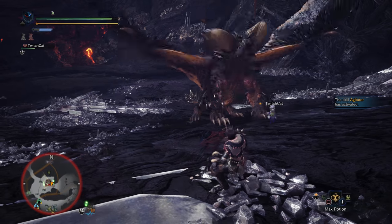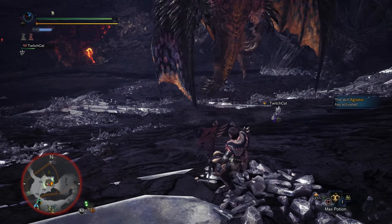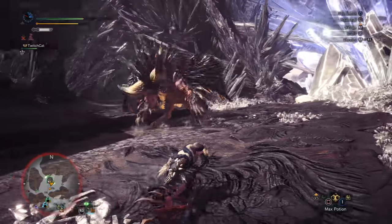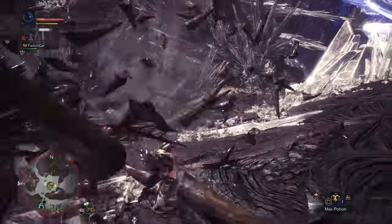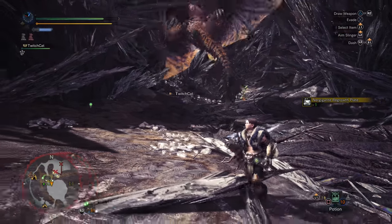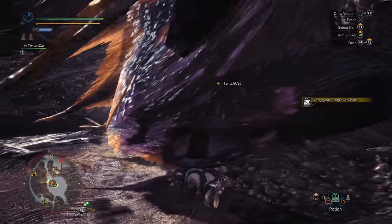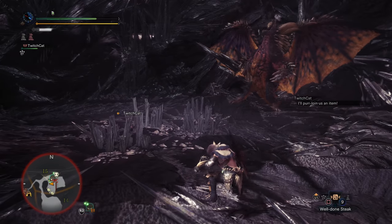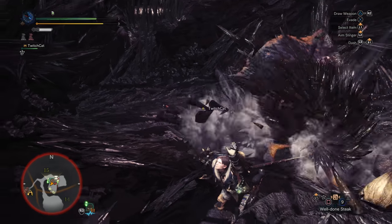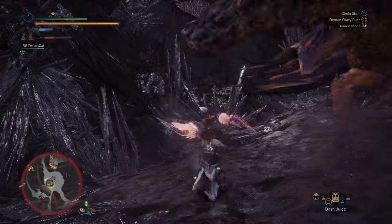The superman slide is Nurgigante's ultimate attack. It's super easy to predict — it only happens when every single spike on his body is black and hardened, and he'll use it within about 20 seconds of that. My advice: sheath your weapon as soon as he becomes fully hardened, because he roars before using this attack. That roar puts you into a stun that makes it impossible to roll with your weapon unsheathed. With your weapon sheathed, sprint away and perform a dive — your panic dive protects you from the entire hitbox, rendering it useless, and it removes all his spikes so you can punish him immediately.